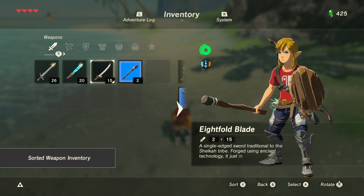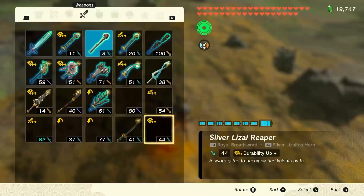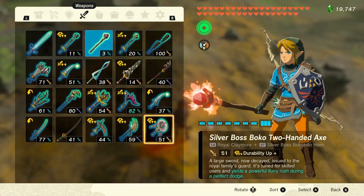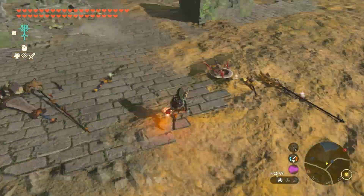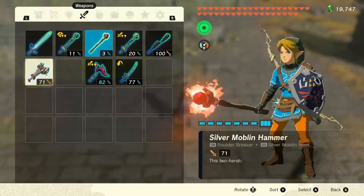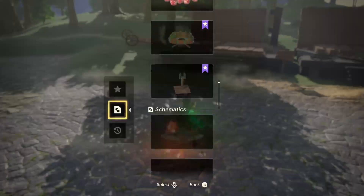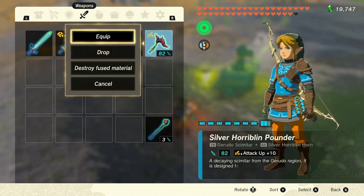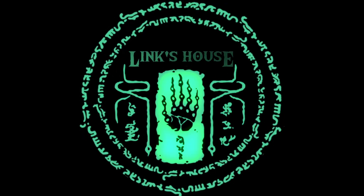In Tears of the Kingdom one, you could sort by damage done, and for some reason they removed that in the sequel. I like using my weaker weapons first and getting to the strong ones later — it was really easy to do that before. Now we either have to spend time cycling through the menu or organizing manually. Why not even give us the option for a custom sort? I liked having wands of each element at the beginning of my lineup, but if one broke I had to drop all my weapons, pick up the wand, then pick everything back up. Just super clunky and annoying.